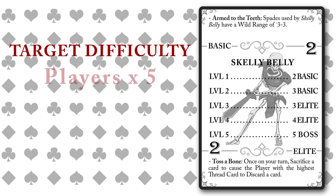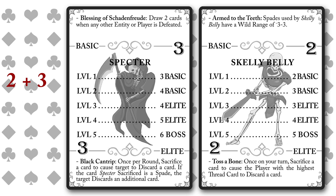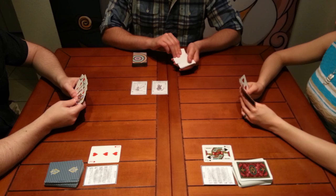In this case, there are two players, so the target difficulty is ten. Currently, the encounter has a skelly belly and a spectre. Their difficulty values are two and three, so that gives us a total difficulty of five. As long as the difficulty remains under the target difficulty of ten, the encounter would be fairly easy and players would automatically get to go before the GM. But the players have seen their hand and are feeling confident, so they hit again.